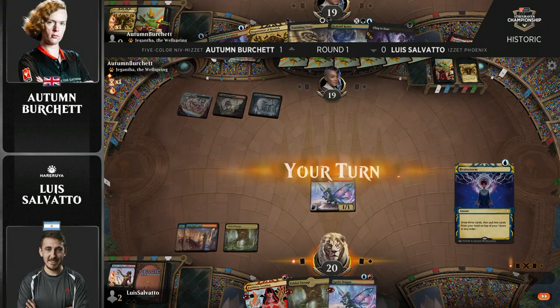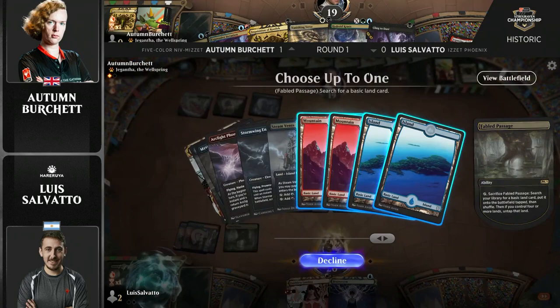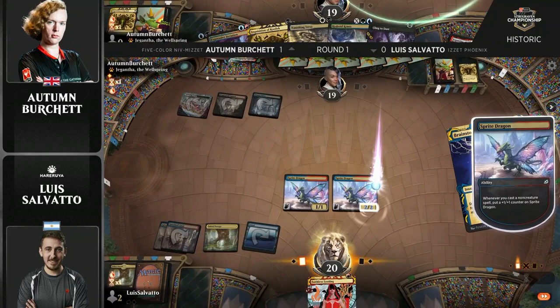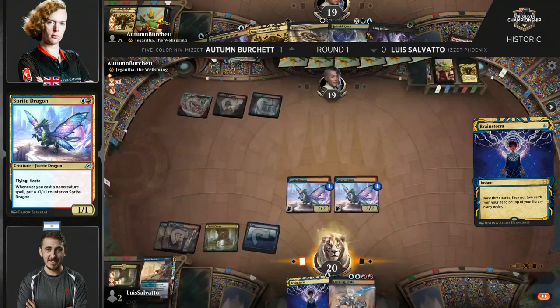But if you take Saheeli and it's Sprite Dragon, then Faithless Looting and the Brainstorm — these are going to be huge Sprite Dragons. What's awkward is Autumn's removal spell in hand is a Vanishing Verse, which is really great against monocolored permanents, but not so much against either Saheeli or the Sprite Dragon. The good news is that it exiles, so if there's an Arclight Phoenix you can just take care of it permanently, but it's not going to do anything here.